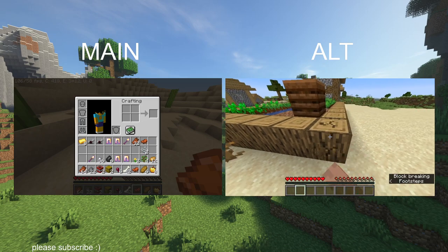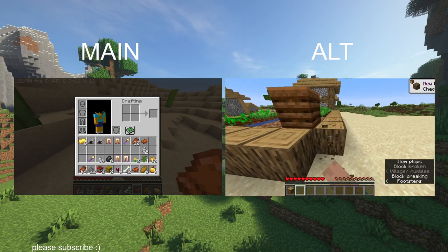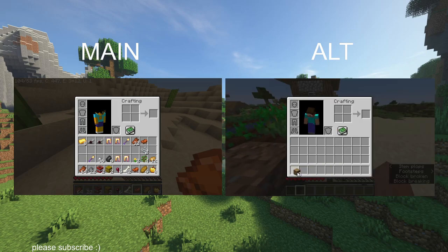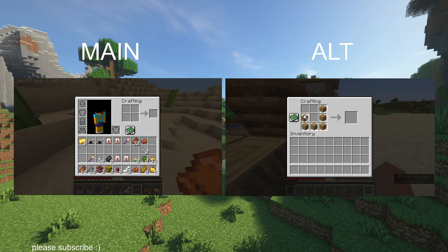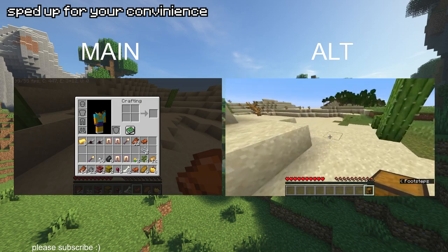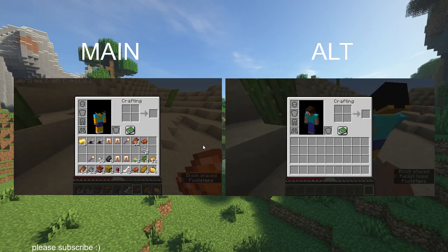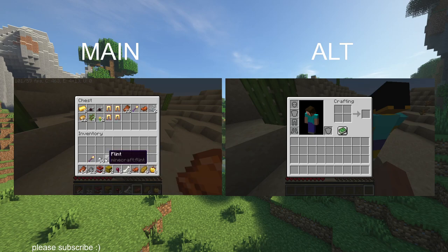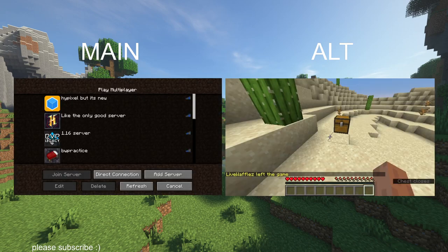But to make sure completely that you have all of your items, go ahead and make a crafting table and make a chest, just in case you end up accidentally losing them. Because I have tried this on multiple occasions when it didn't actually work as intended and I ended up losing my items. So just to be safe, craft the chest and put them in. And now both of you just leave the world.